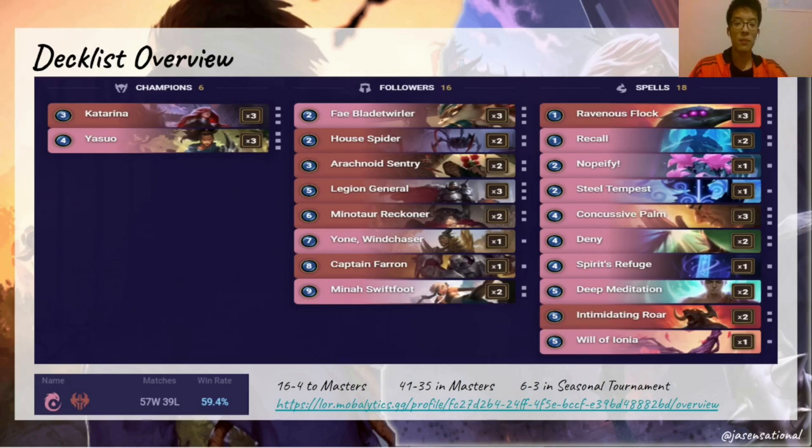For the minions, we have three copies of Fae Blade Twirler and Legion General. These are your heavy hitters and what I believe to be the strongest minions in this deck that really help apply pressure to the opponent. Being able to play Fae Blade Twirler on curve with stuns and recalls in hand is so necessary to apply pressure. And later on turn five, you can drop a 6-6 or bigger Legion General with Fearsome that can just beat up some decks on ladder.